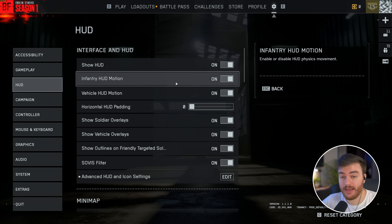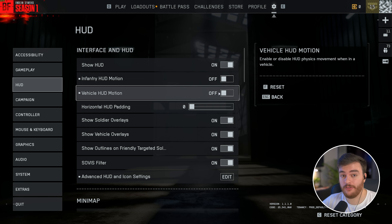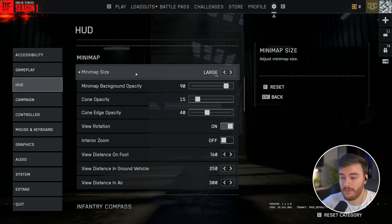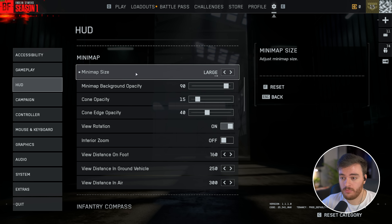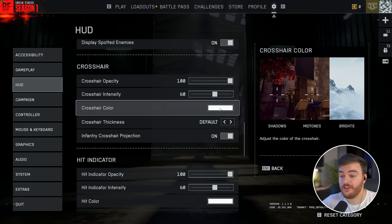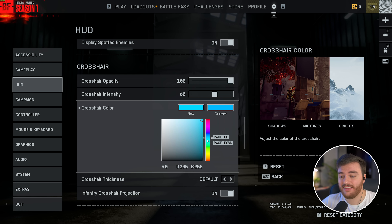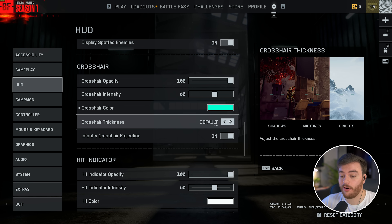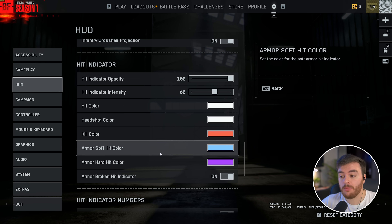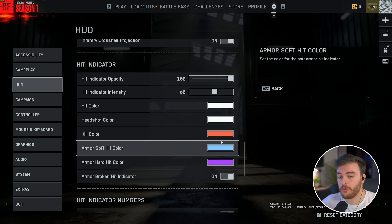Moving up to HUD — I'd highly recommend turning off the Infantry HUD Motion and Vehicle HUD Motion, which is new since the last video. This stops the UI from shaking around as you move, making things much easier to see. Everything else is basically default, except for minimap size — I'd highly recommend raising this, as the minimap is your number one tool for spotting people not directly in front of you or behind objects. Get used to checking it as much as possible. Customize your crosshair as you see fit — I'd recommend changing it away from white to a high-contrast color like bright pink or bright green for better visibility.